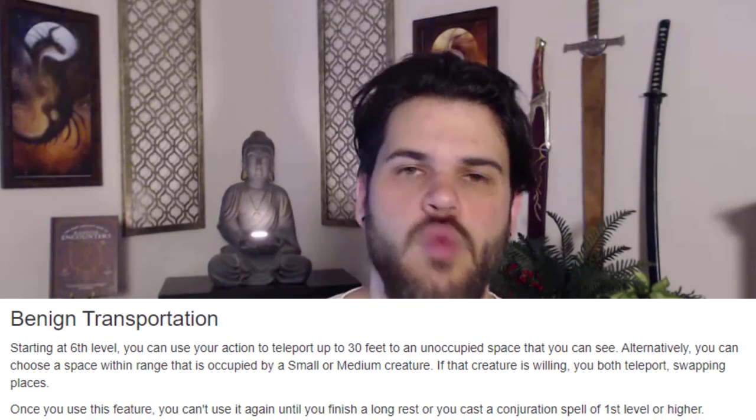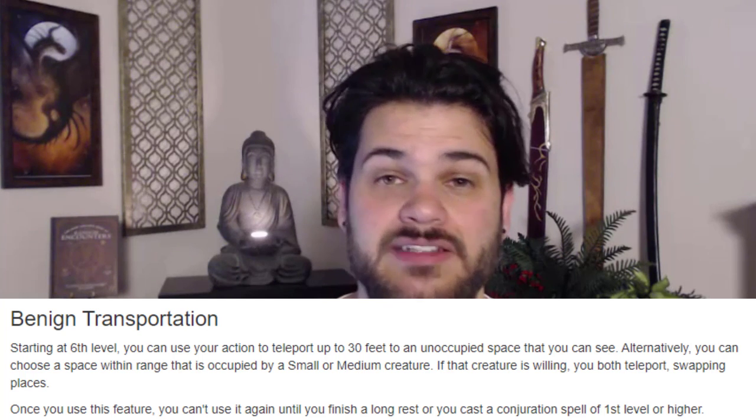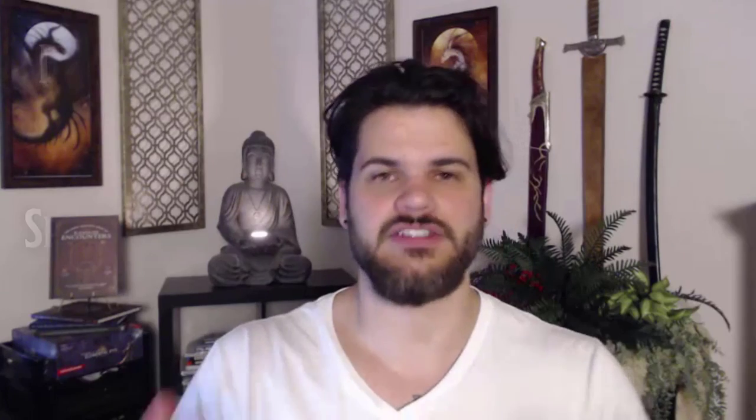On top of that, by being a Conjuration Wizard, at level 6 we get Benign Teleportation. This allows us to either teleport ourselves or to swap places with a teammate, and we can restore that feature every time we cast a Conjuration spell — which includes every single one of our teleports. So now we can be teleporting everyone around all the time. We have a ton of teleports. This is fantastic for making sure our allies are where they need to be and for keeping them out of danger. We are excellent at protecting our team.